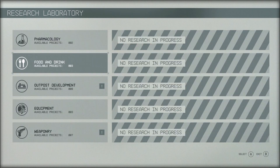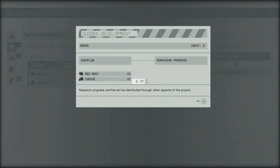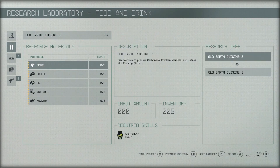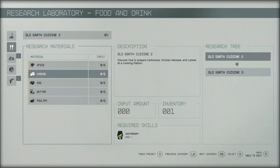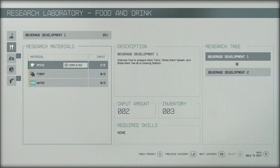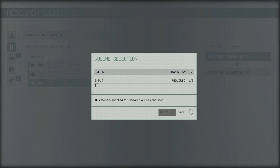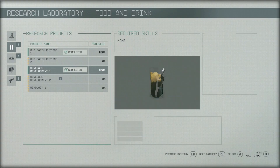Chemistry Rank One done. Earth Cuisine One has been completed. Fiber — I gotta tell you, blend is the best. Come on, your secret's safe with me. What are the secret ingredients?